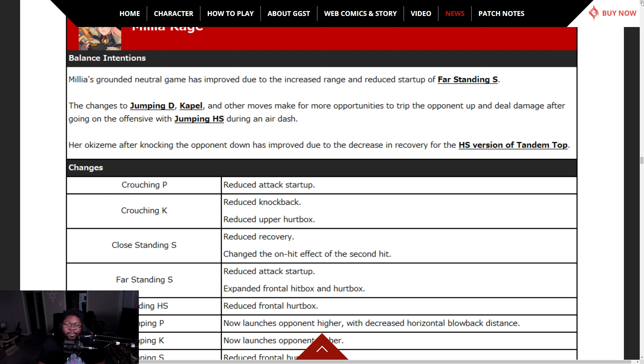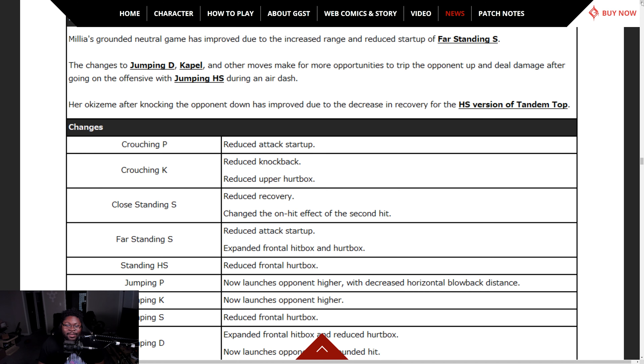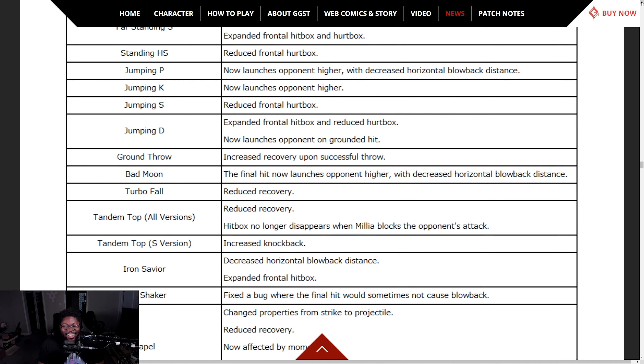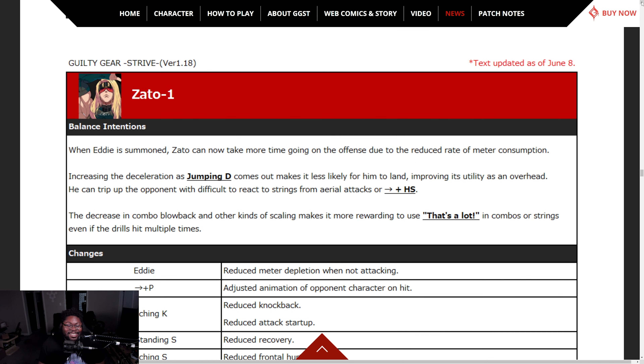Millia Rage's grounded neutral game has improved due to increased range and reduced startup of far standing S. Changes to jumping D and Capitol and other moves create more opportunities to trip the opponent and deal damage after going into the offensive with jumping heavy slash as an air dash. Her okizeme after knocking the opponent down has improved due to decreased recovery of the HS version of Tandem Top. So she's far more annoying now — reduced startup, reduced hurtbox.